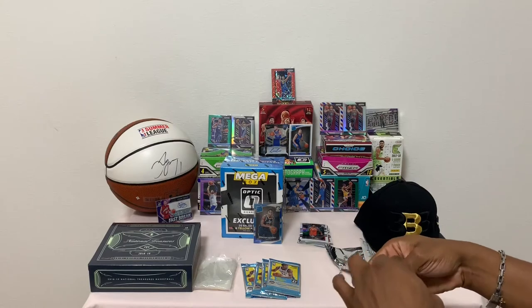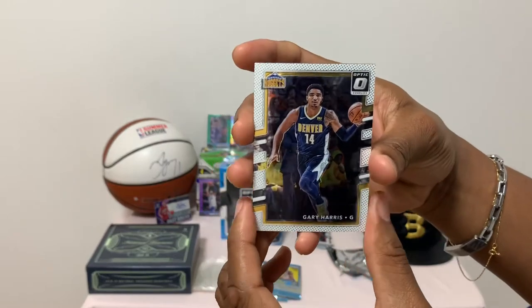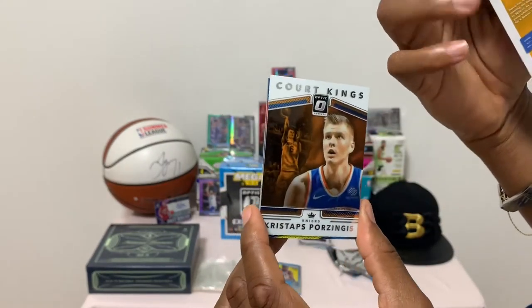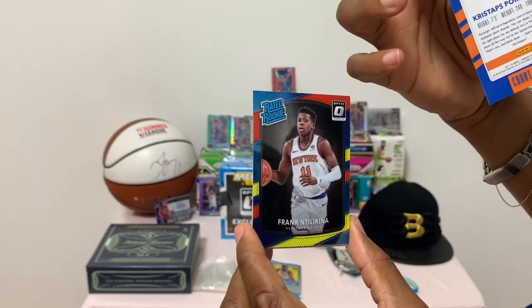That's going to have a nickel look — very nice. Gary Harris base. Kristaps Porzingis Court Kings.